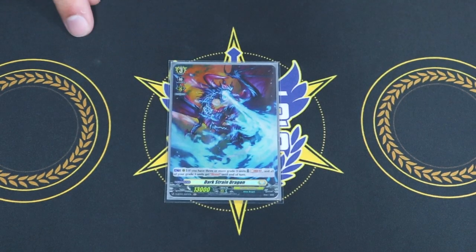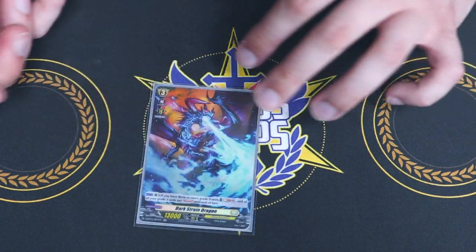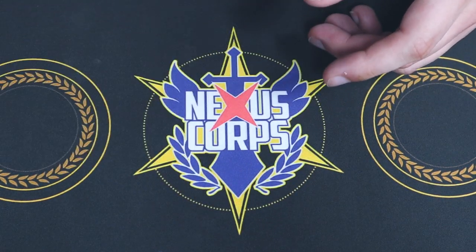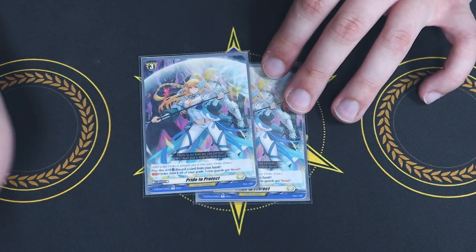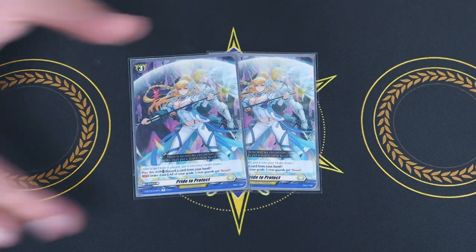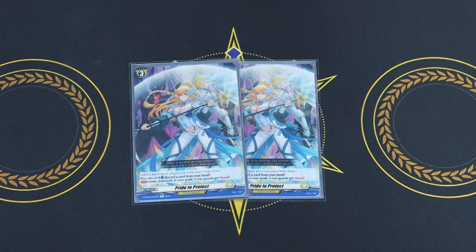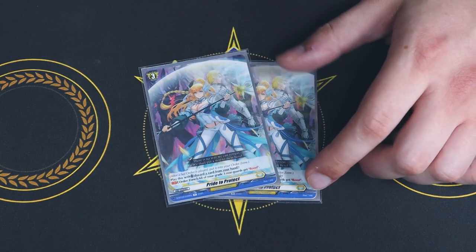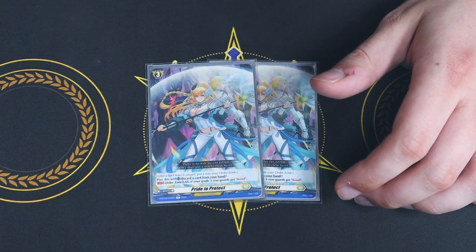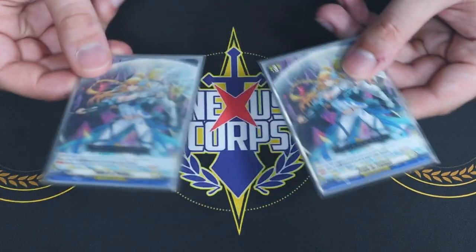And lastly, Dark Strain Dragon as our grade three normal unit — Soulblast 2, you choose all your grade threes and they all get boost. So you throw this down last, Soulblast 2, and your board is boosting. It's limited to one, so we got the one copy. Going into our orders now: this is the grade three order that does the same thing as Dark Strain. You pay the cost by discarding a card, it sits in your order zone, and for the rest of the game all your grade threes have boost. It does suck that you have to discard, but since you have a bunch of grade threes in hand anyway, it kind of makes up for it.